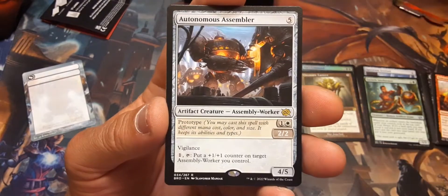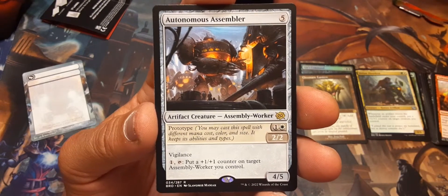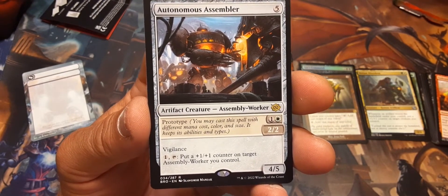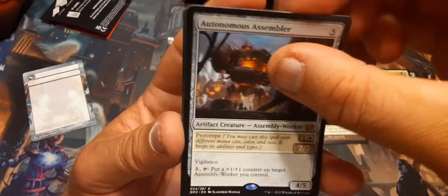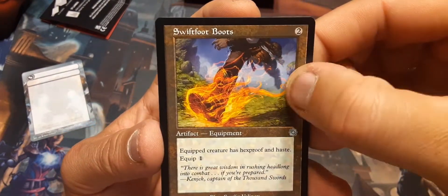And the rare mythic is... Autonomous Assembler. For five, or you can prototype it for a white and a regular as a 2/2, but it does have vigilance. Pay one, tap: put a 1/1 counter on target assembly worker you control. You get it out early — it's not bad. Swiftfoot Boots in retro frame — that's cool!